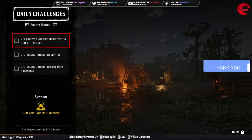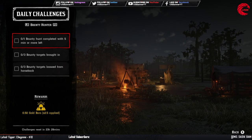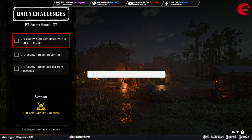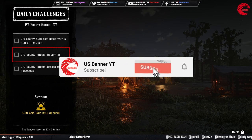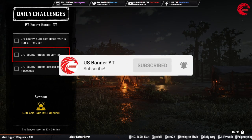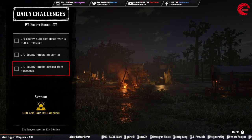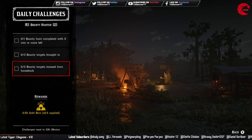For the role daily challenges, first for the Bounty Hunter: complete a bounty hunt with a minimum of 5 minutes or more left on the timer. Then you have to bring in 3 bounty targets — go to any bounty poster and take them to the law. And you have to lasso 3 bounty targets from horseback, so make sure you lasso your target while sitting on your horse.